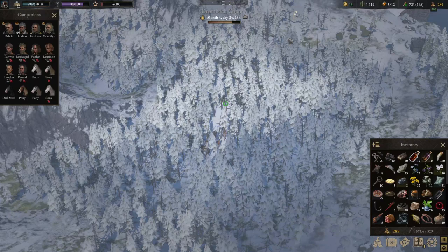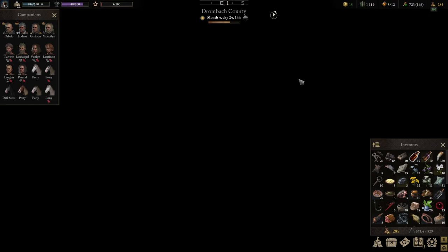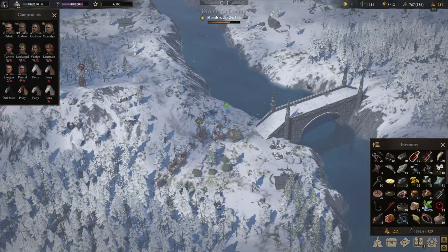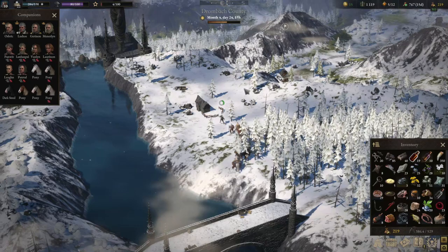They kind of went all-in on the areas — we have a vineyard, we have a mountain area, we have a swamp area. 'Might I interest you in my humble wares, my good sirs?' Well, I guess it's time for us to steal — we're almost at zero suspicion. I could have stolen stuff now. Now we can access it — nice.